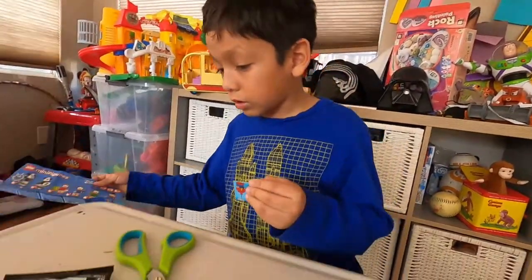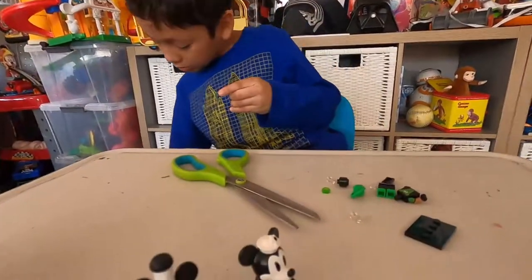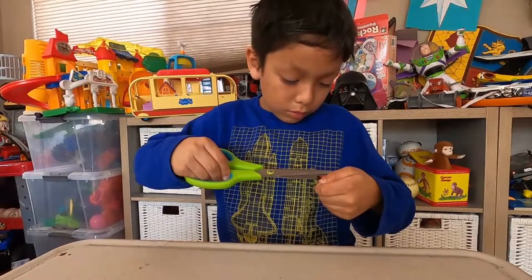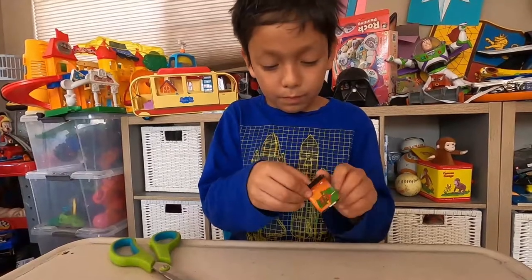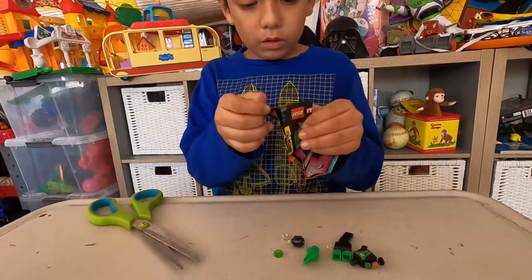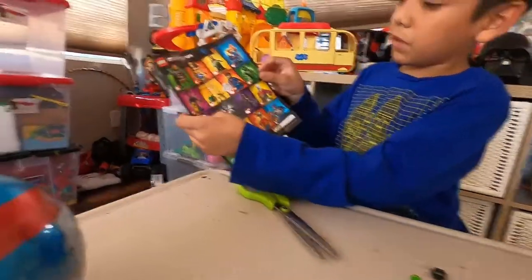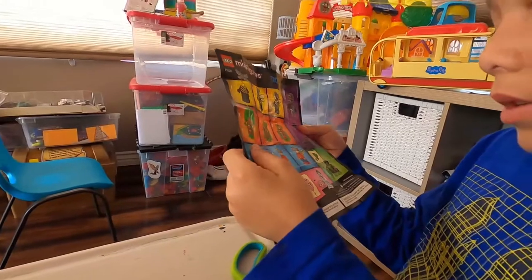All right, now let's open the instructions, put these on there, put all this with the other trash. Open the instructions and all the cards you can collect — Green Lantern is right there. Let's see how to build. Let's put his body together — got his legs, body.